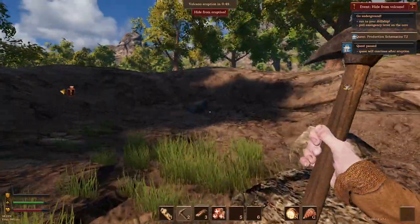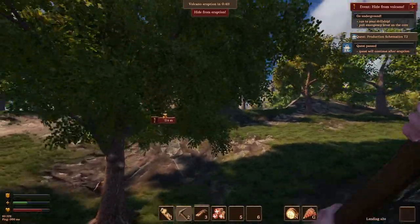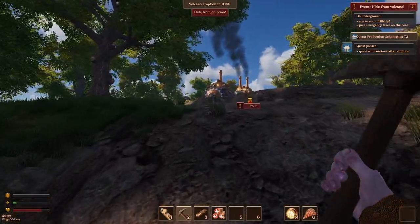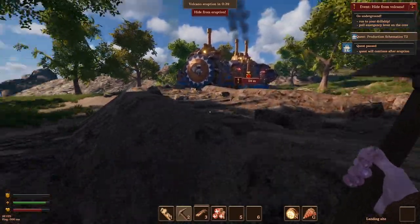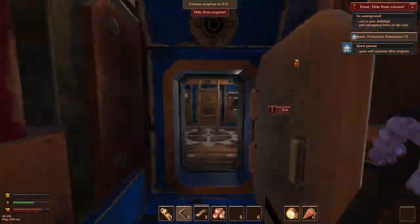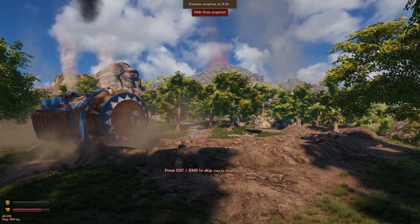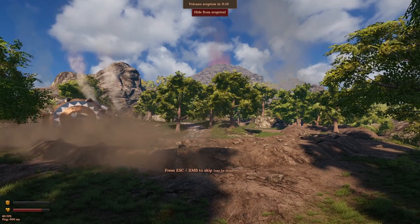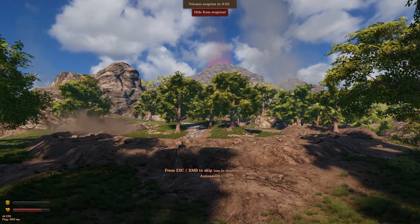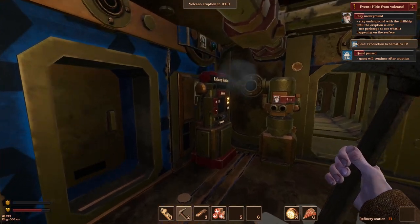Oh boy. We made it just about. I don't think we could have spared much more than that. I guess the pyroclastic flow takes some time to get here once it booms as well. So we've got some crystal - we might as well put that in there, put anything else that we can away. Eruption. Right, let's get back to the surface. We'll try and find those crystals - that's the next thing we need to do. And then that gets our production up to tier two. I'm assuming we're going to probably have to upgrade the power supplies and a bunch of other stuff.